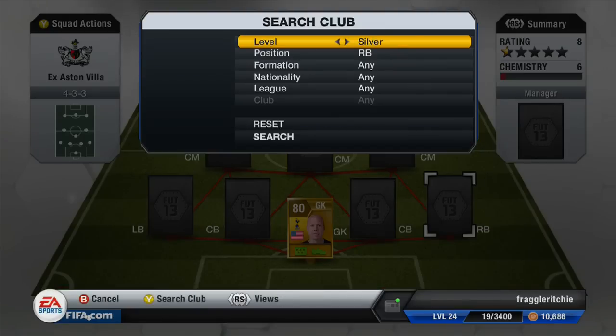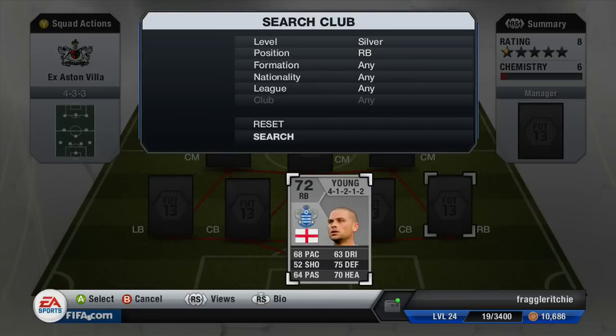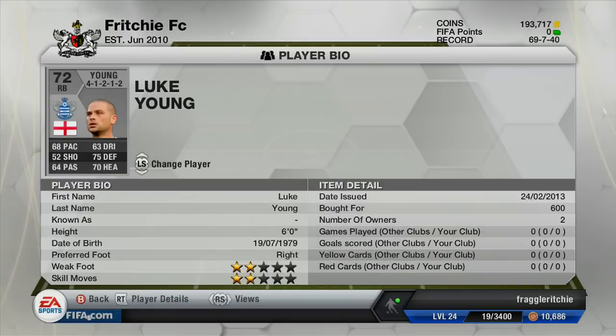Moving on to the right back, we've got a silver player who currently plays for QPR and that is Luke Young. He cost me 600 coins and he's got to be one of the worst right backs in the Barclays Premier League, mainly because of his pace — it's just extremely slow. Maybe if he was a centre-back he would be slightly better, but I wouldn't advise getting him.